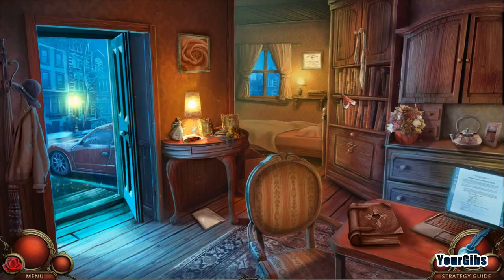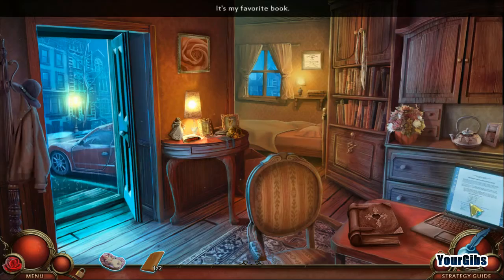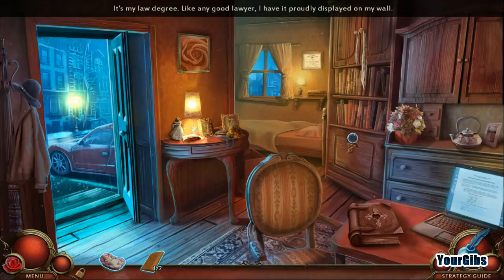I really enjoy the way they've put the inventory bar together. What is that? A book - a golden page. That's my favorite book, but it's missing its little heart thing. There's my laptop, I still have some work to do, I'll have to wait though. Alright, so we need some sort of key. It's my law degree - like any good lawyer, I have it proudly displayed on my wall. Got some clothes in here. There's a key.